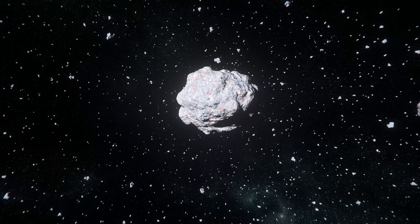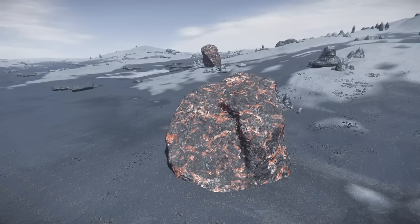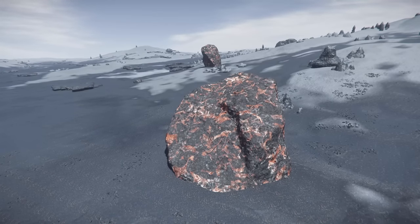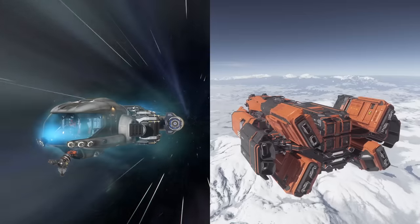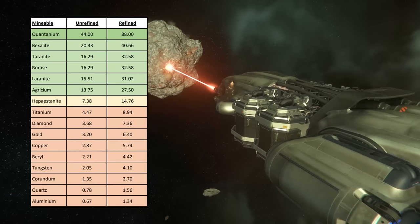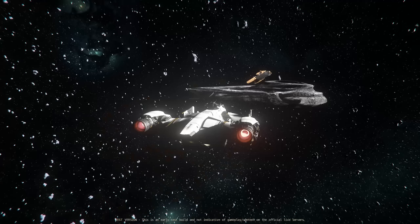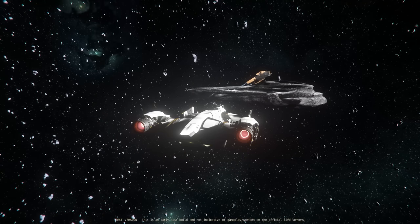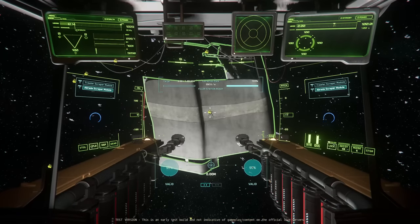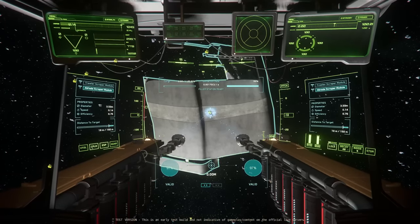Ore deposits can be found in asteroids in space and in rocks on the surfaces of moons and planets — both use the same icon. They can be mined with the MISC Prospector or the multi-crew Argo Mole, and ore deposits can contain a variety of materials, the most valuable of which is Quantanium. Salvage comes as either derelict hulls or panels, found in asteroid fields, around Lagrange points, or in the Arran Halo. These can be harvested using the Drake Vulture or the Aegis Reclaimer.